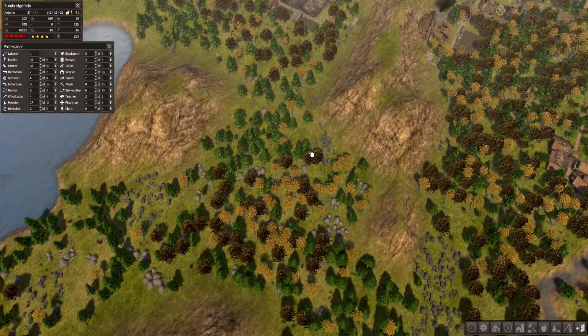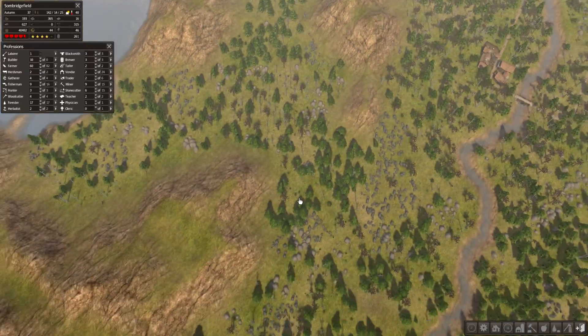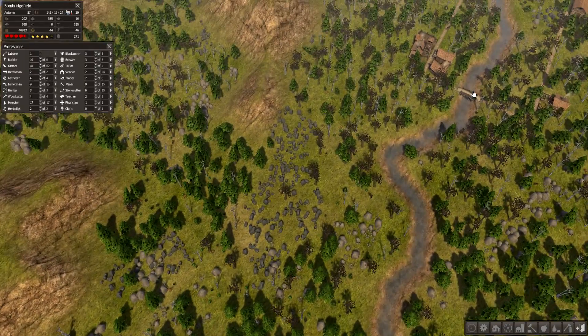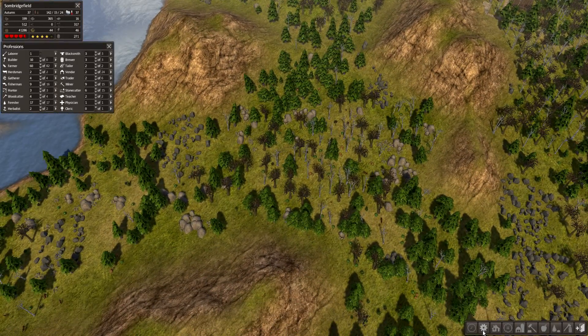The next thing I want to work on is like an industrial side of town. We already have this quarry over here, but I want to add a very quarry-heavy, mine-heavy area down the river here — maybe in this little valley. Thinking that would work out pretty well.